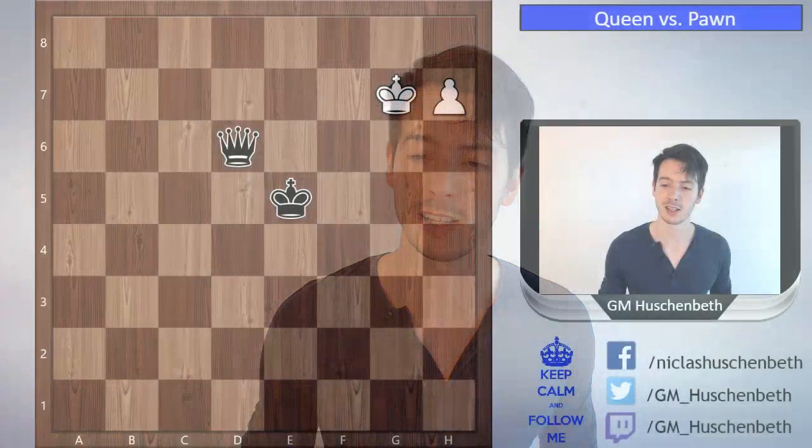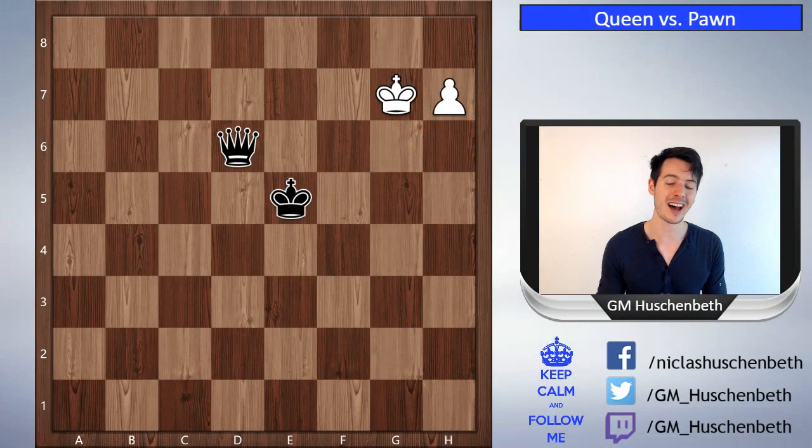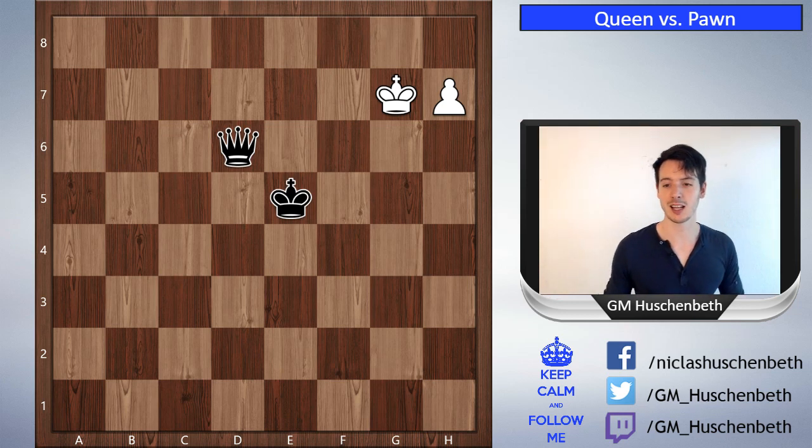Welcome everyone. In today's video we're going to take another look at queen versus pawn endgames. This time we're going to look at some positions where the side with the queen is winning, even though the side with the pawn has an h or f pawn, which we learned in the last video is a draw, unless the side with the queen has the king to help.